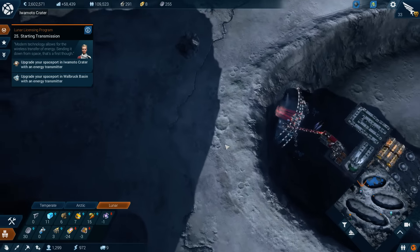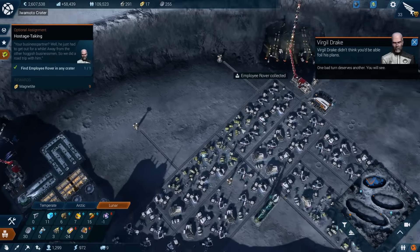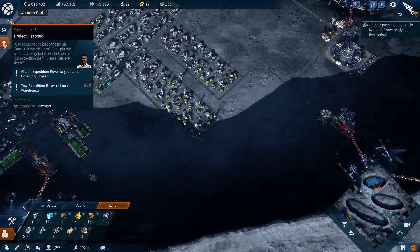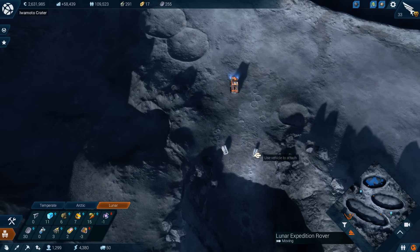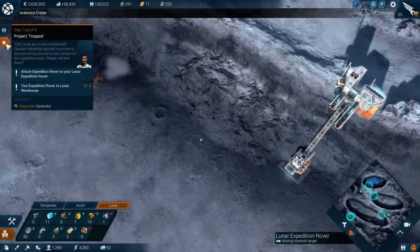The employee rover — that sounds kind of like the employee glider. One bad turn deserves another, so it's going to be in a buildable area. Magnite generator. Attach the rover to your lunar. Toe expedition rover to lunar warehouse. Underway. So you want me to go there and then drive it to one of my three places.